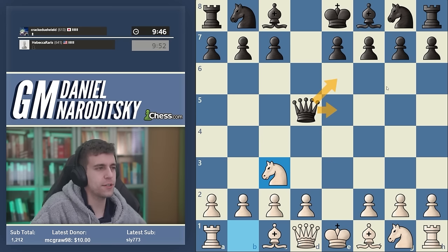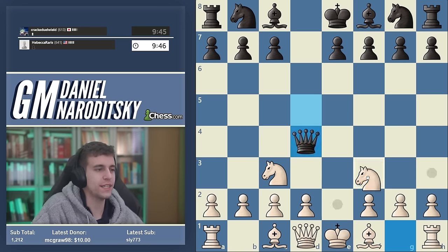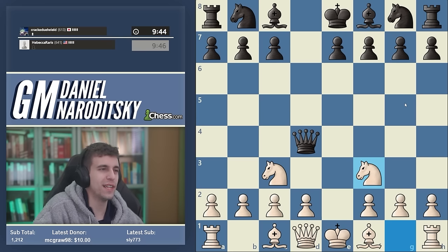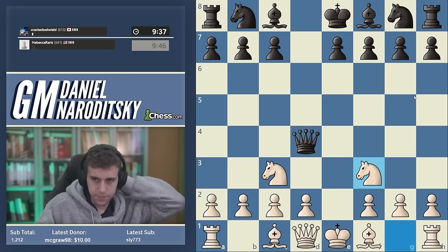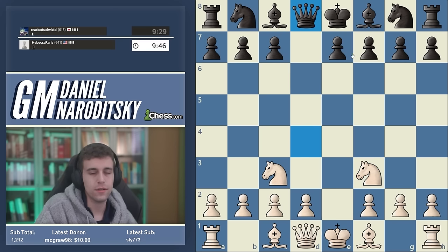A lot of beginners like to give a check — queen d4 is not a move that would be John Bartholomew-approved. It just walks right into knight f3, helping us develop more pieces. Opening knowledge is super important at this level, and already black is in trouble, falling behind in development while the queen is dancing in the center of the board.